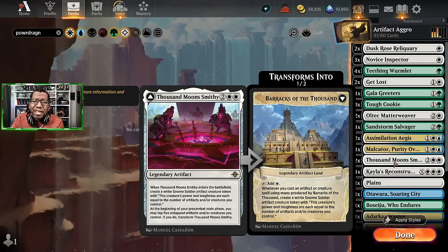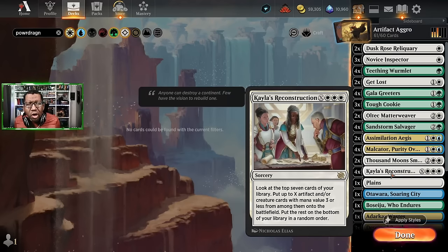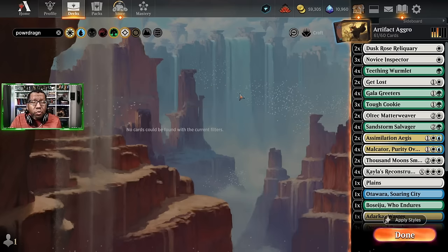Since we're playing all these artifacts and all these golems, we're going to try some Thousand Moon Smithy and see if it works out. To make things easier, all except for the Smithy cost three or less, so with Kayla's Reconstruction we should theoretically be able to get three or four cards into play every time, even for a fairly low cost — so we should be able to recover after a sweeper. That's the hope anyway.